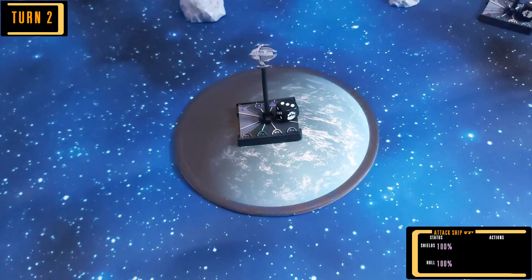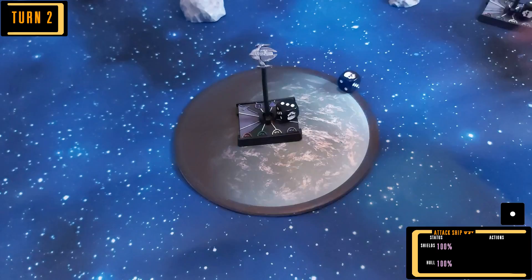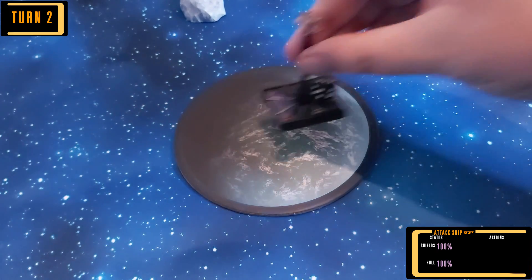It's the start of the second turn, and a new Jem'Hadar attack ship enters the board. Their bearing puts them at the furthest point from the runabout — a bit of luck for Starfleet.